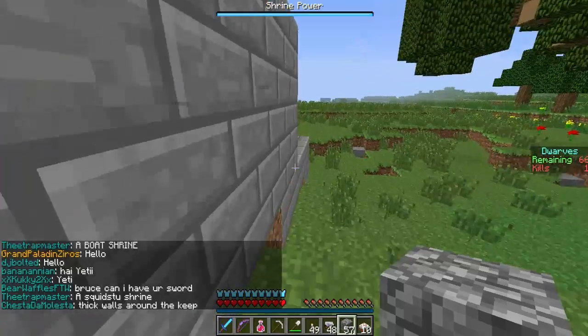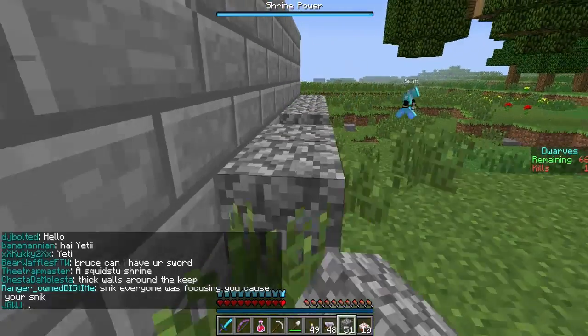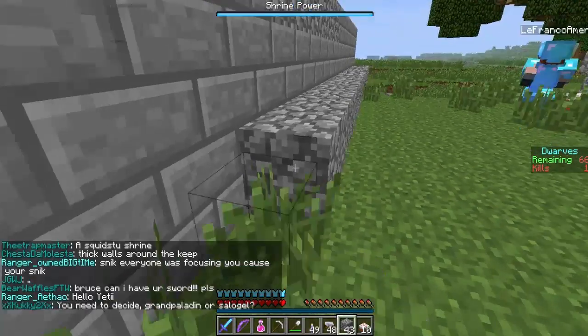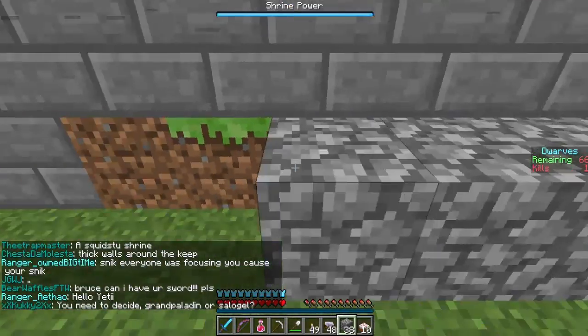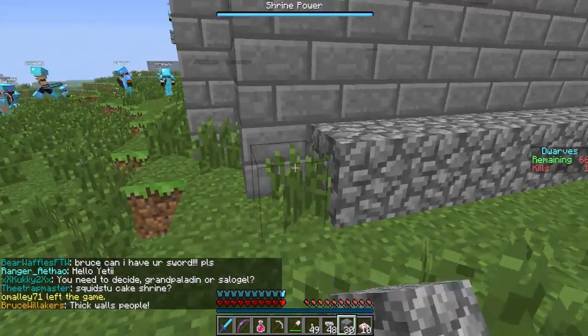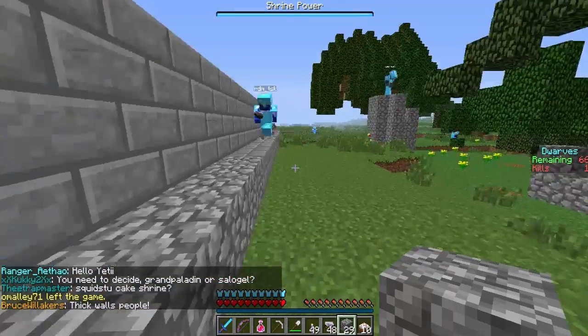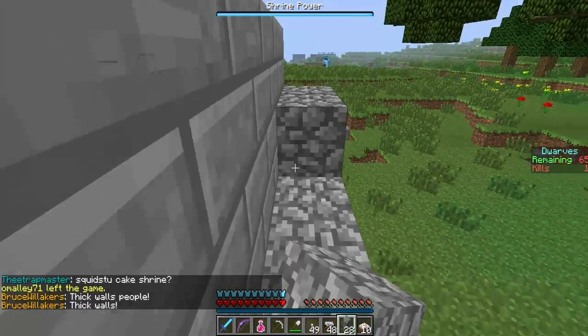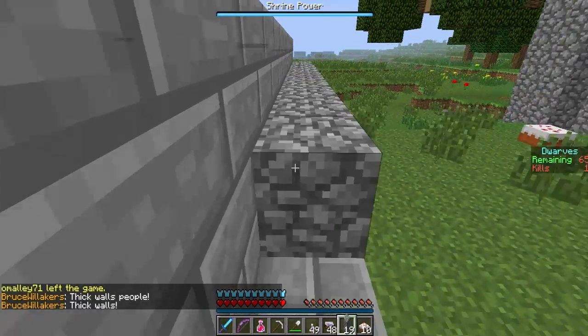I'm going to thicken this wall up one more time, because one thing you do have to remember if you are going to play Dwarves vs Zombies: as long as you're doing something that you think will defend the keep, do it. A thick wall is a happy wall. The thicker the wall the better, because the more creeper explosions it'll take to get in.